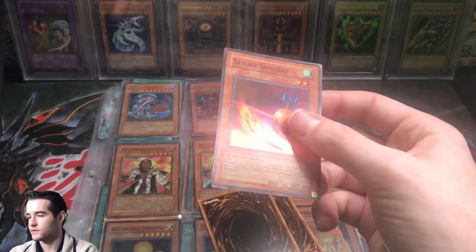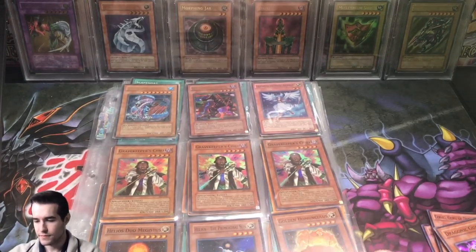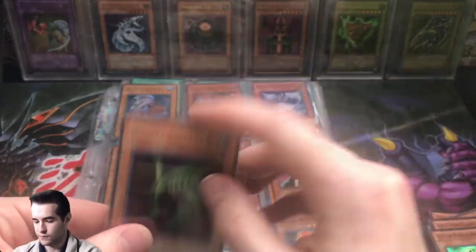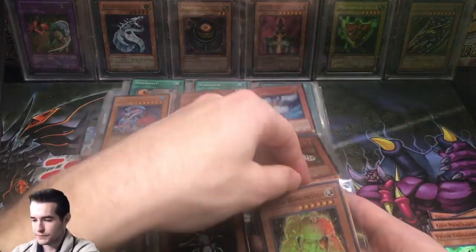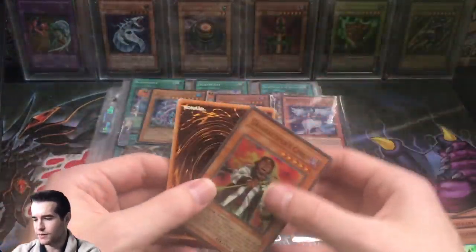Here we go, first edition Six Samurai — actually a pretty tough card to get in PSA 10, probably because people don't really grade it too much. So this is the SDD copy from the game. All right, let's just flip through these and pull out anything good.